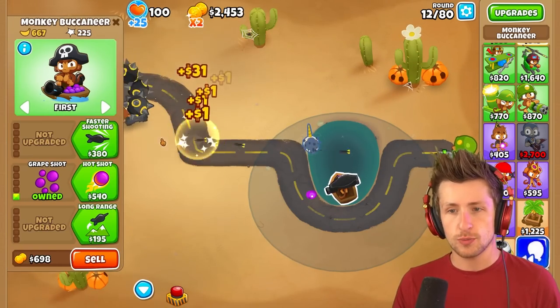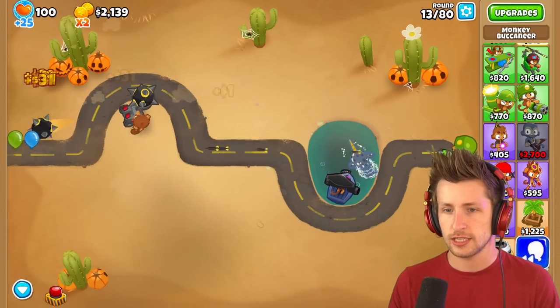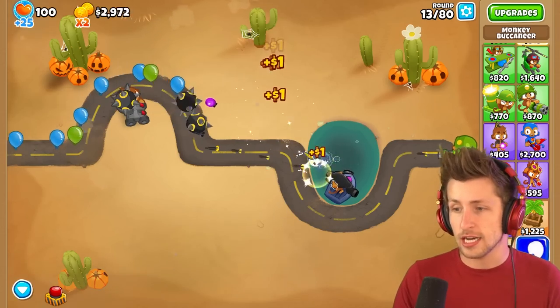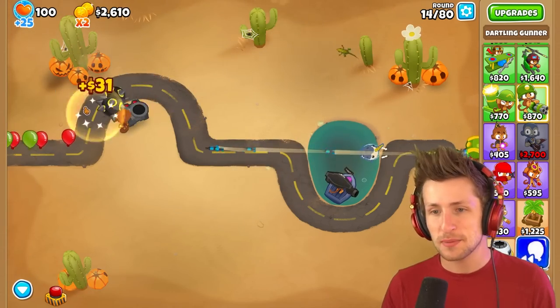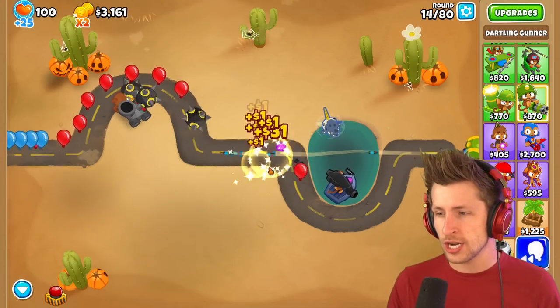If I get double shot on the monkey buccaneer, I can just collect all these too. Double shot on the monkey buccaneer is gonna give us tons of money - it literally doubles our income. What if we get buckshot? Buckshot's probably gonna be crazy because it's just gonna be so many projectiles.